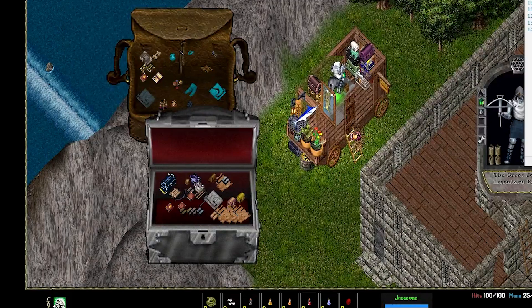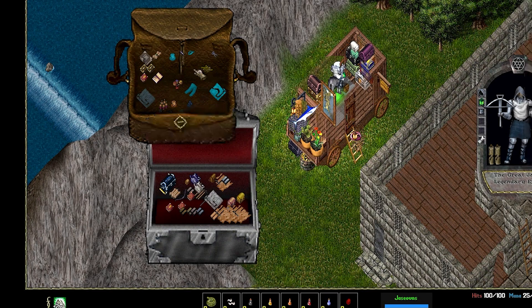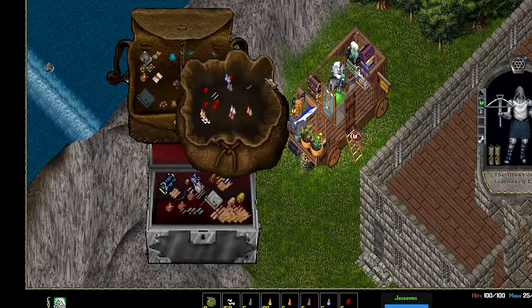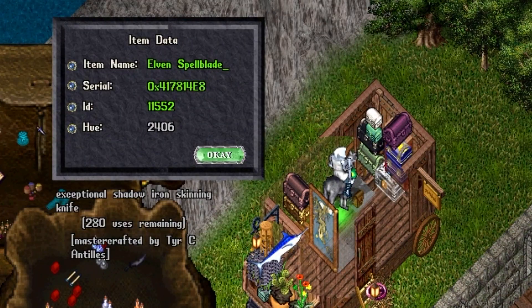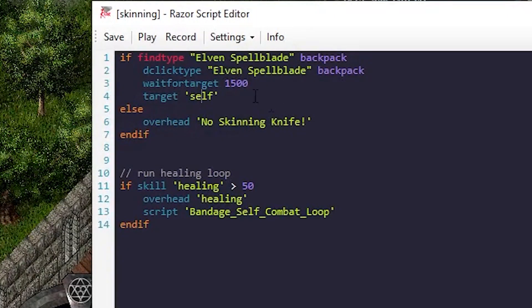The basics with this script is we want to make sure that we use an Elven Spellblade. That is the item type for a skinning knife. If I do greater-than info on a skinning knife, it shows as Elven Spellblade. When we look at our script right now, we're basically making sure that we have an Elven Spellblade in our backpack. If so, double-click it, wait for target up to 1.5 seconds, and then target self.